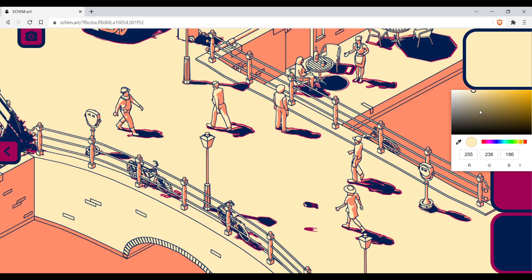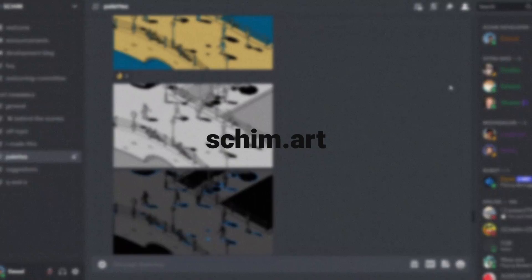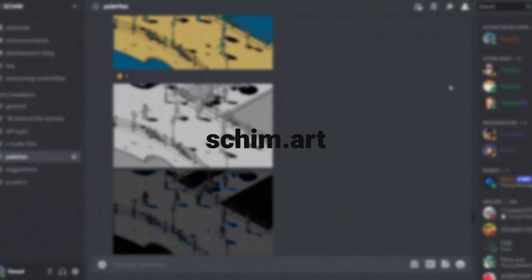Since the last video, I launched an updated version of the Schimm.art website, where you can create your own Schimm color palette. Check it out at Schimm.art, and share your palette in the Discord. Link down below.